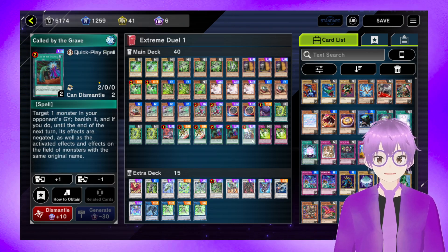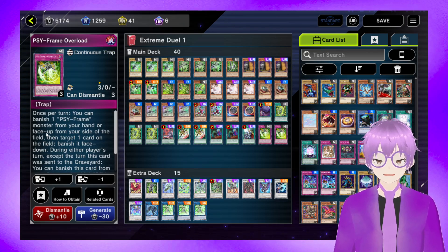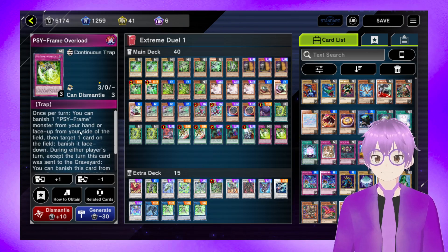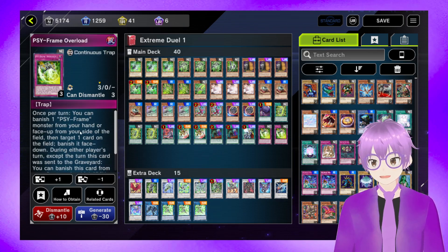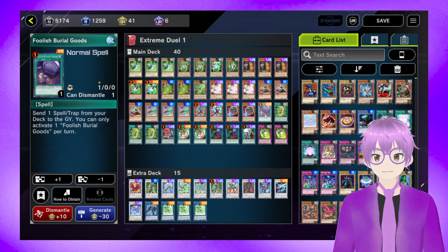Double Called By the Grave — Maxx C stuff covered for the same reason. And Double Psyframe Overload. This is a nice bit of removal using spent Psyframes in your hand — like Driver, or something that's not going to be turned on, like a Beta or Epsilon. It allows you to banish face-down a card your opponent controls if you banish the Psyframe from hand or field. And it has that Toy Vendor-like effect if it's sent, which is why we're playing Foolish Burial Goods.